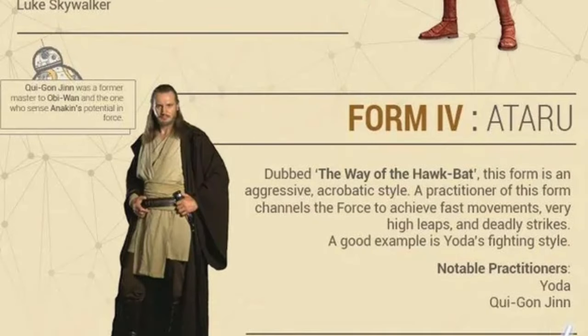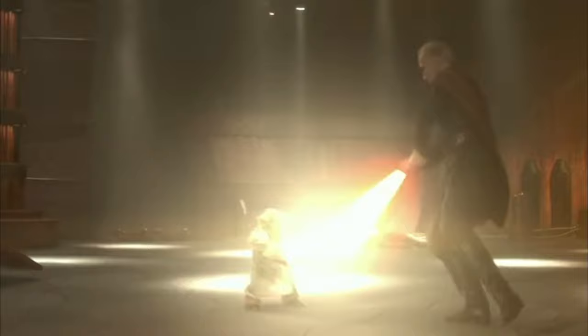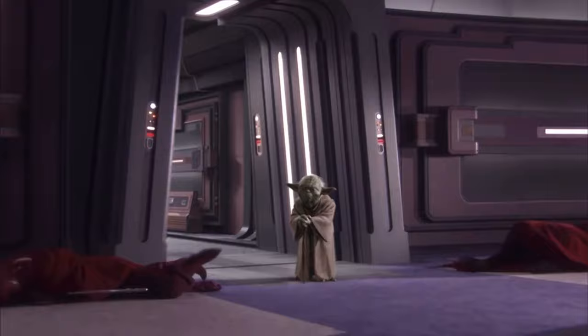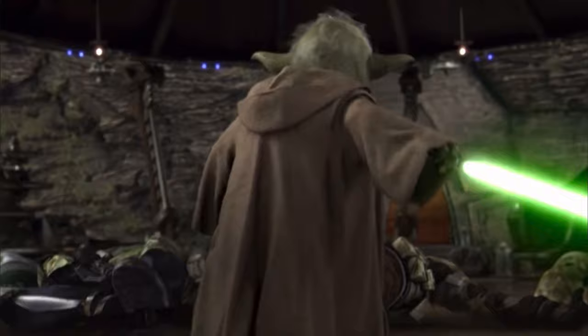Form 4, Ataru, is a wild style mastered by none other than Yoda himself. It's one of the most aggressive styles of lightsaber combat, which is kind of wild considering who Yoda is. It relies heavily on Force-assisted acrobatics, being best used in one-on-one duels and great at putting down opponents really fast. The best Ataru masters bounce around the environment while launching sweeping attacks at their targets — this is clearly seen when you see Yoda fight Count Dooku, and even when he fights Emperor Palpatine.